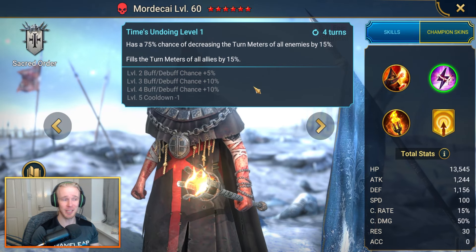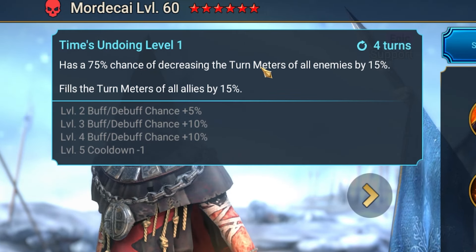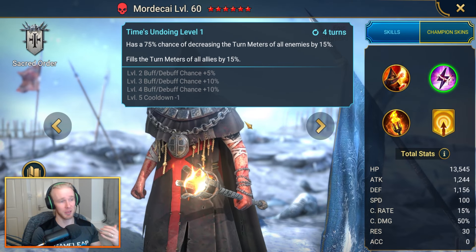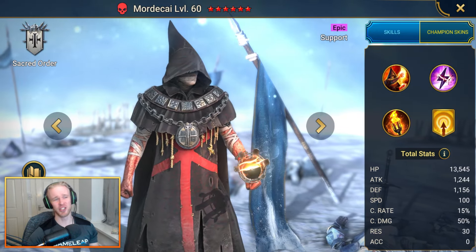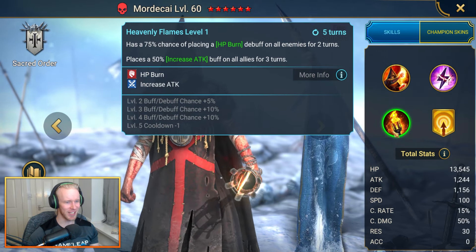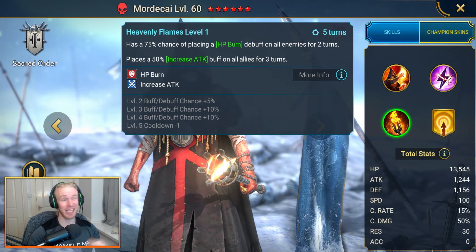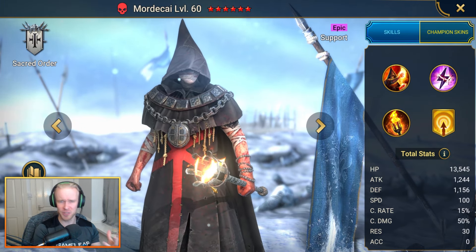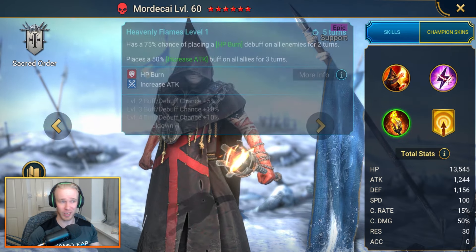What's unique about Mordecai is he also brings turn meter decrease on his A2 - a 100% chance of decreasing all enemies' turn meters by 15% - plus some turn meter fill for allies. Controlling the spiders' turn meter in Spider's Den is a key component to bringing the boss down. His A3 doesn't actually deal damage, it simply places the HP burn debuff, which means it can't weak hit into Spider. He's good into all affinities without any random chance of HP burn being resisted.